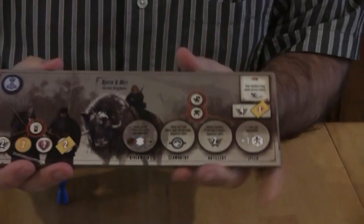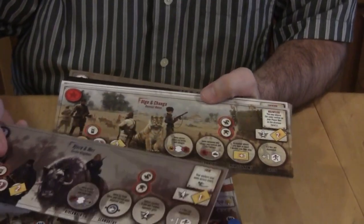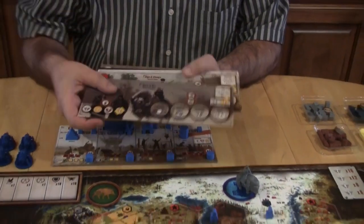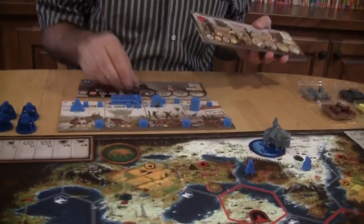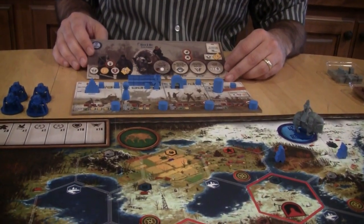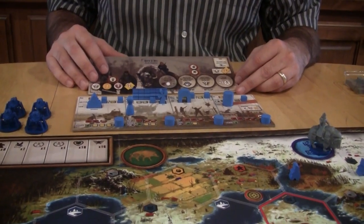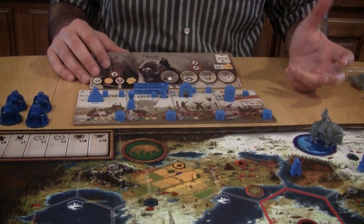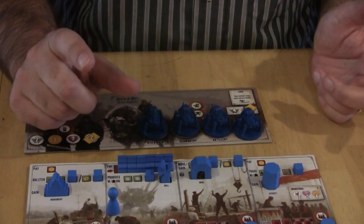The other random element handed out are the faction mats. Everybody has a different faction — I've got Bjorn and Mox. These are randomly handed out; players sit in those spots for their starting positions and have different abilities on each. So the combination of your faction ability plus your player mat is going to change how you approach different elements of the game. Each game plays out a little differently — the feel and rules are the same, but how you accomplish things is different.